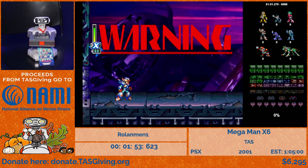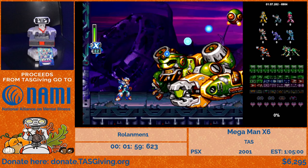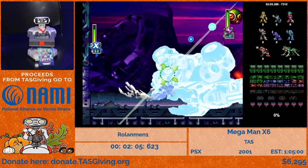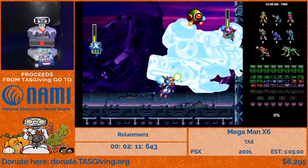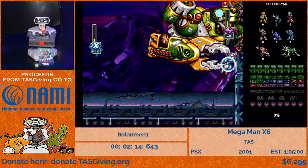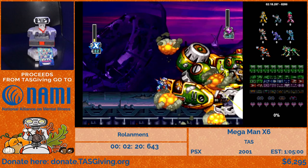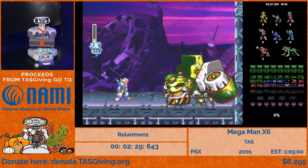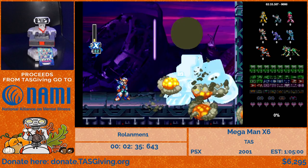This boss is pretty difficult in the sense that you can only do one damage using all the weapons — charge buster, C-Saber, and air dash all do just one damage. The strategy is to do as many hits in quick succession as possible. At the end you can shoot the eye at the top, which makes the boss fall down and do eight damage — but that's typically not used until the end because it's slower than just doing single-point damage.